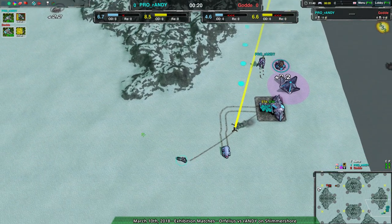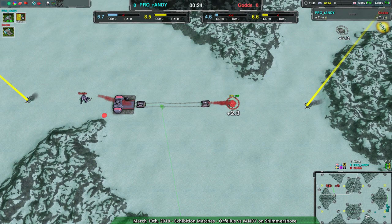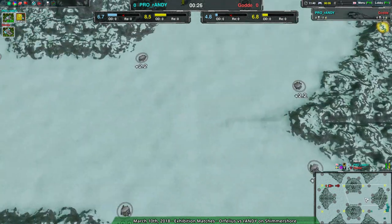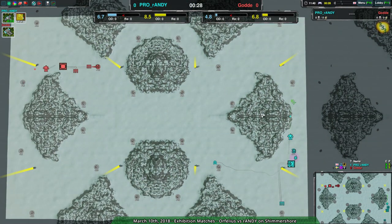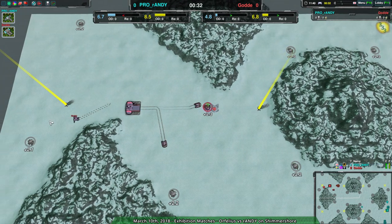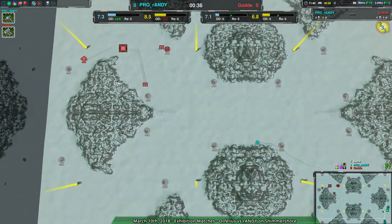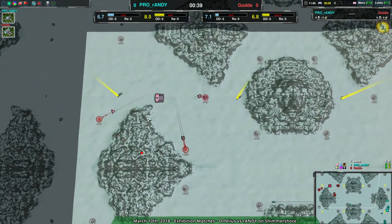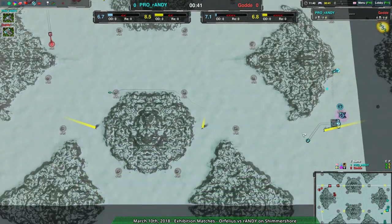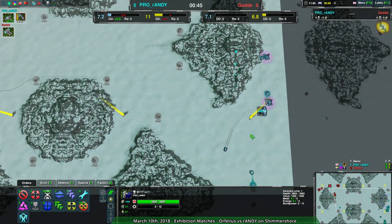Randy is going for early fencers right off the bat, not even going for a whole lot of scorchers, which on this large map kind of makes sense if you want to push forward. Scorchers are going to take a while to get from one side to the other, and it's also hard to know where to put a scorcher with this spread-out metal extractor setup. It looks like that is what Randy is not doing — they just want defenses.